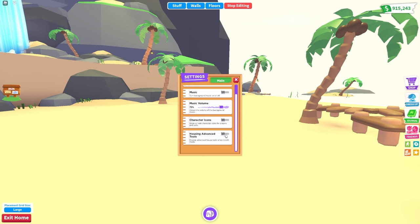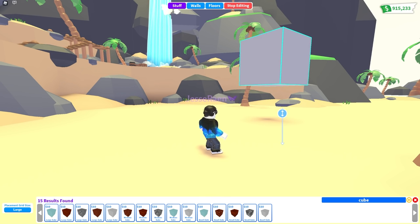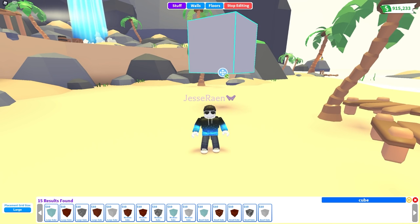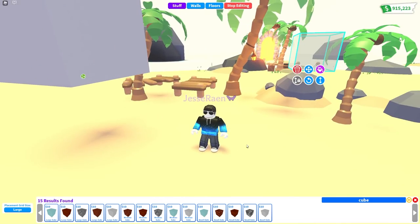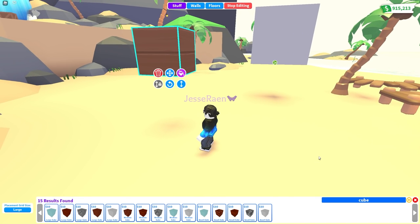First, you need to go to settings and turn on housing advanced tools to get the new options. Now when you click on an item, you'll have a height dragger that lets you move build items up and down. If you want to keep it at that height, click the lock button here. And now when you drag it around, it will stay at that height and any items you spawn will spawn in at that height too. As you can see, whatever cube you spawn starts in the air. This is going to help you build so much easier, so make sure to check them out, play with them and send us your creations.